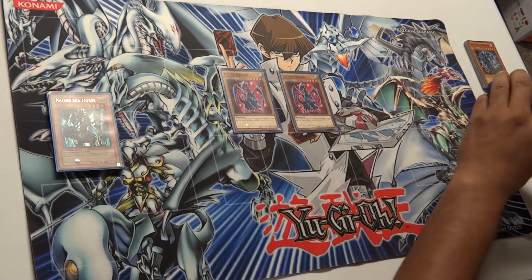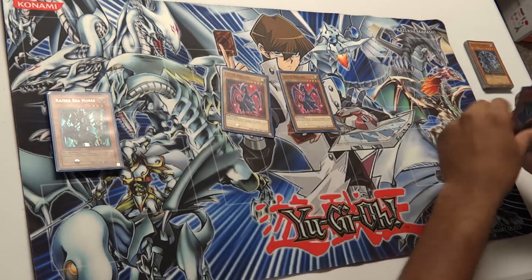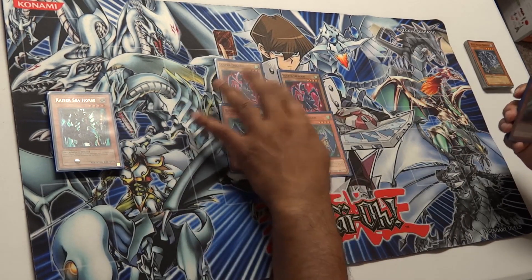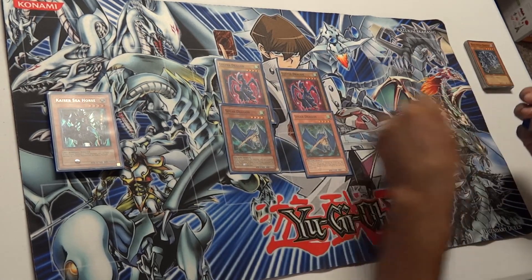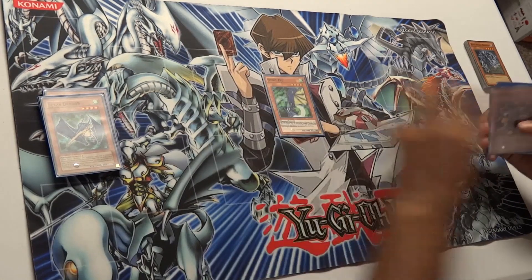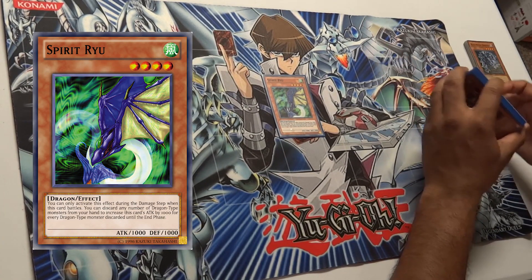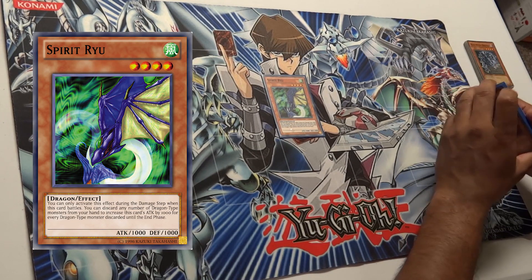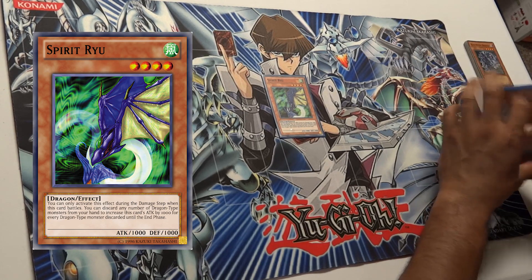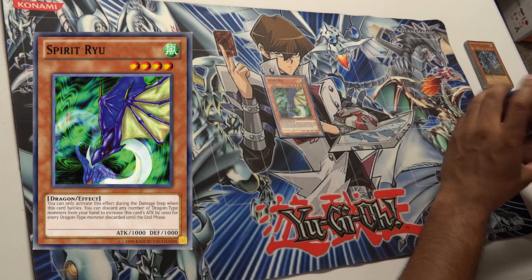Kaiba Man and Kaiser Seahorse make it easier to bring out Blue Eyes White Dragon. Then we have two Luster Dragons — just generic 1900 beaters. It's Kaiba, it's a power deck, so we have to add those. We also have two Spear Dragons — they pierce and they're big beaters too. And we have Spirit Ryu, whose anime effect is way better: whenever he battles during the damage step, you discard dragons and he gains 1000 attack for each.